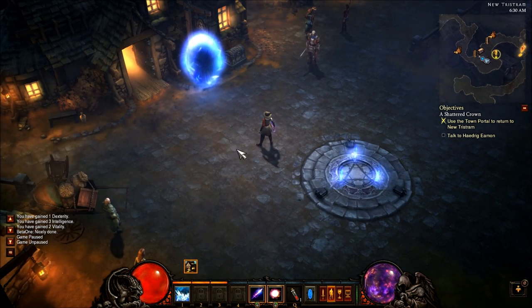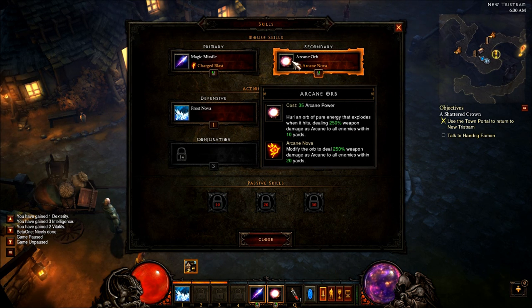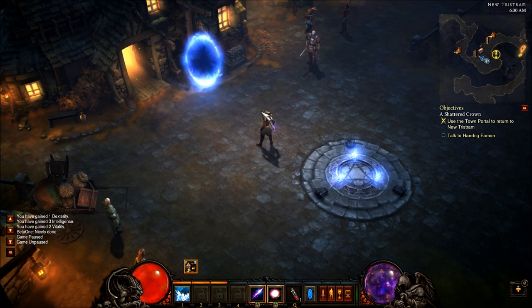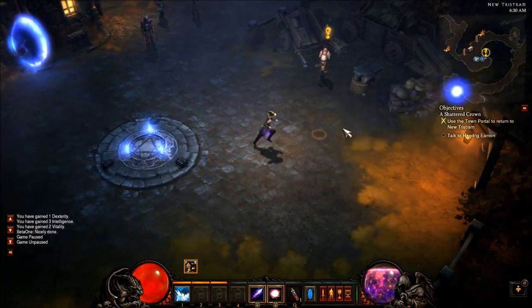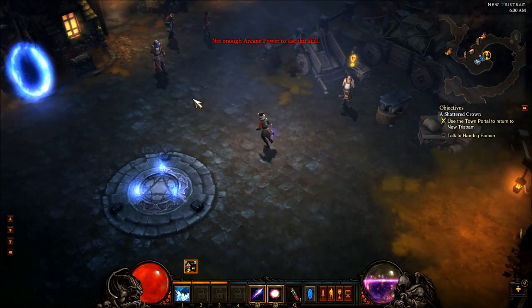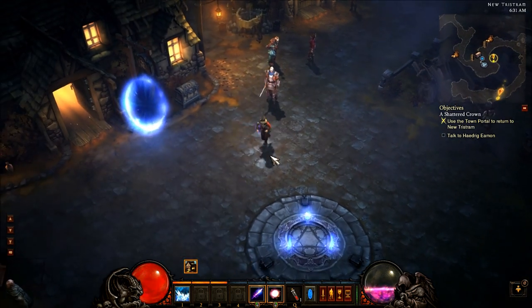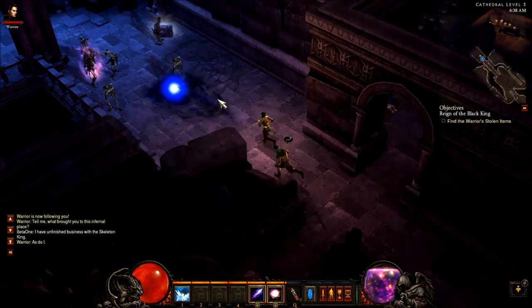I'm back — I just hit level 7 and I unlocked the Arcane Nova rune stone for Arcane Orb, which changed it to Arcane Nova, modifying the range from 10 to 20 yards. It's really, really powerful and it also looks different — it's got a blue glow to it and the explosion is much bigger. Just wanted to share that. The rune system is really the star here.